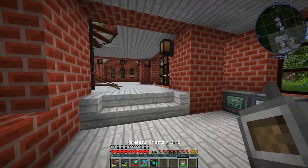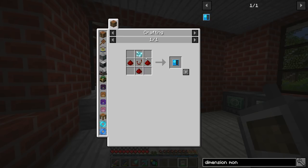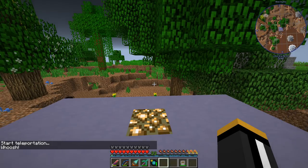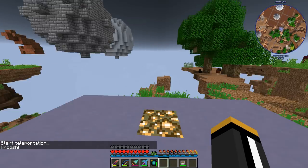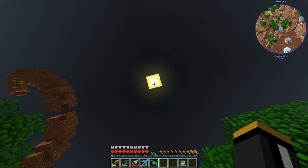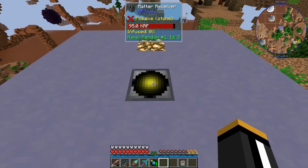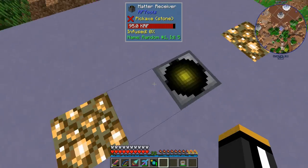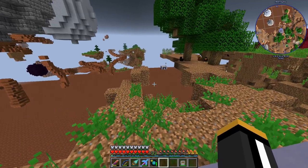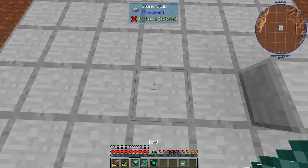Another thing we might want to bring for safety is a dimension monitor, except we can't make one yet until we get a dimensional shard. So let's check out this dimension — it should be safe. Here we are. The celestial angle is 0.0 so it's always daytime, but the sky is black. There are our orbs, and here's the matter receiver that gets generated every time you create a new dimension. It comes with a little platform of light blue terracotta along with a matter receiver so we always have a way to get here.